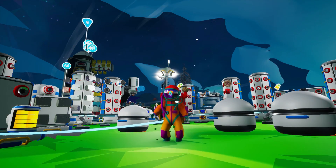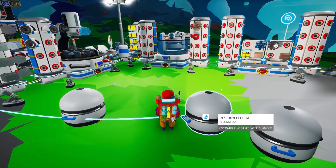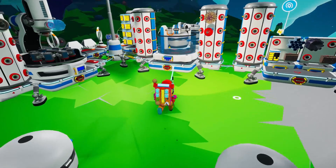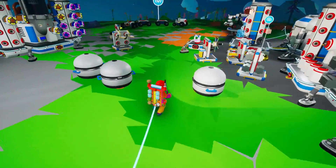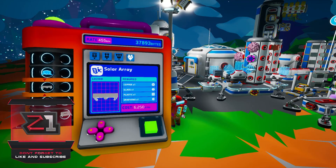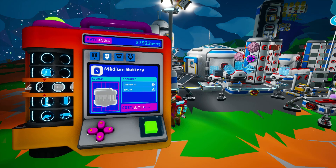Welcome back to Astroneer! Last episode we went out and collected a whole boatload of research. We're currently at 37,000 bytes getting 455 per minute — it's fantastic. If you enjoy this video don't forget to leave a like, and if you're new here don't forget to subscribe. Let's start getting some things unlocked.